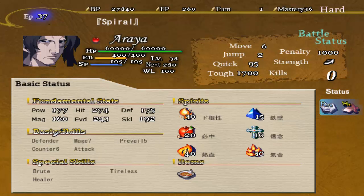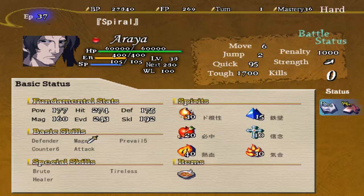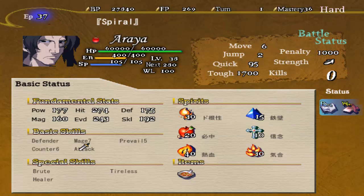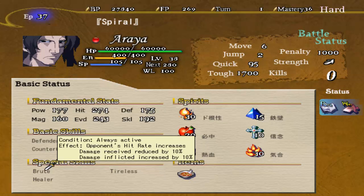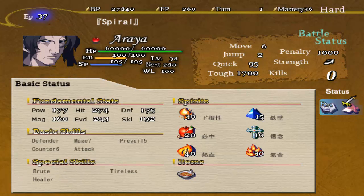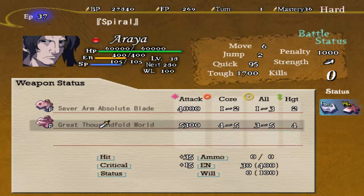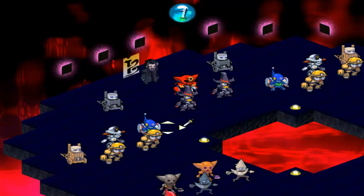Then we have Aria here. Comes with Defender — damage reduced by 20%, 130 will more. It's Mage level 7. Prevail level 5, Counter level 6. He's got to attack. Root. I'm tireless. Comes with two attacks: Sever Arm, Absolute Blade. Great Thousandfold World.